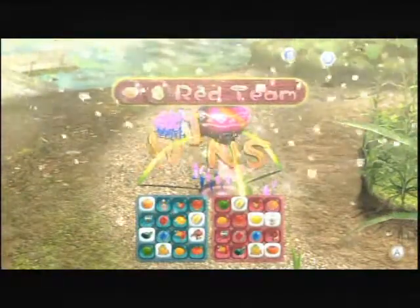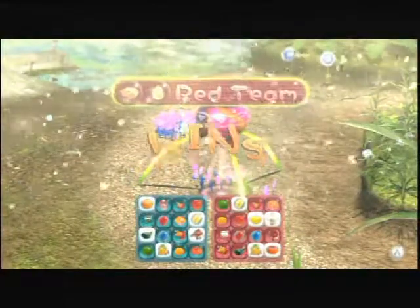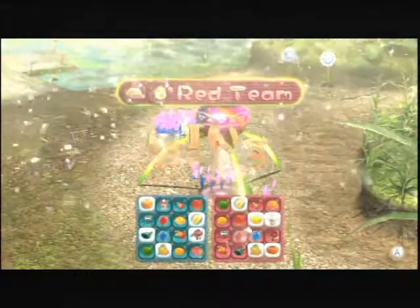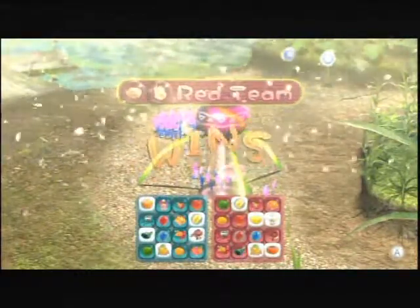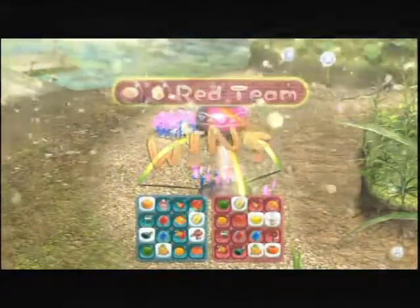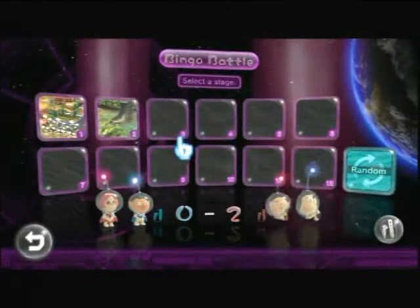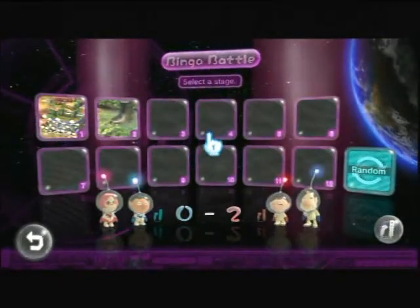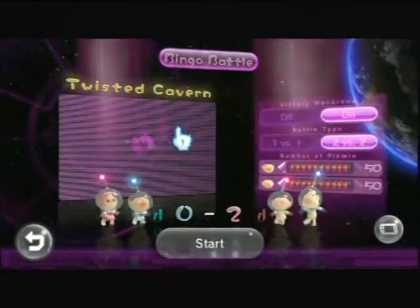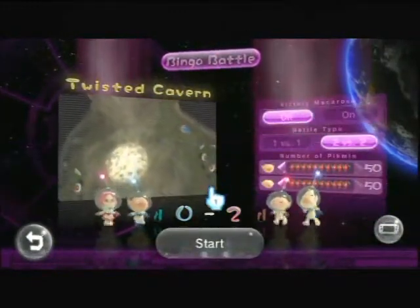This feels like a lot of fun already. So let's do one more before we go on to co-op mode. The thing I don't like is the shape of the maps — the other one had very complex, non-symmetrical maps. I realized we had two-versus-two on and I never switched my captain. I don't think there's much point to having two captains, though it's good for strategy if you want to go to different parts of the map quickly. This new map looks like an underground level — Twisted Cavern. I'm going to turn the macaroon off this time.